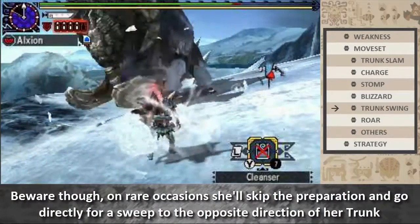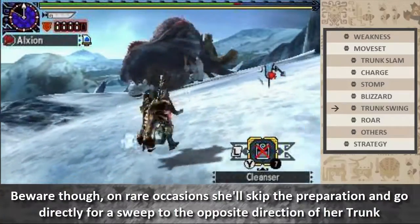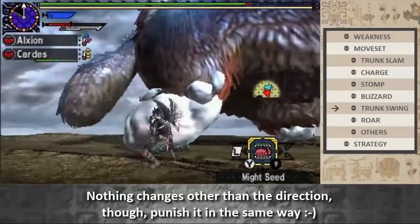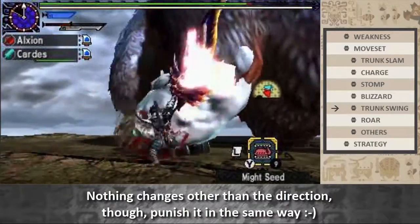Blocking weapons can also block or counter the sweep and punish the recovery. Beware though — on rare occasions she'll skip the preparation and go directly for a sweep in the opposite direction of her trunk. Nothing changes other than the direction, so punish it in the same way.